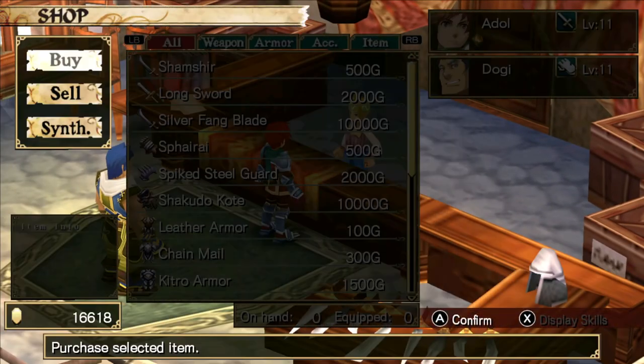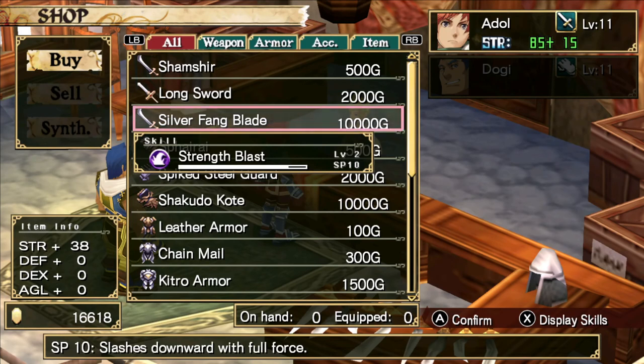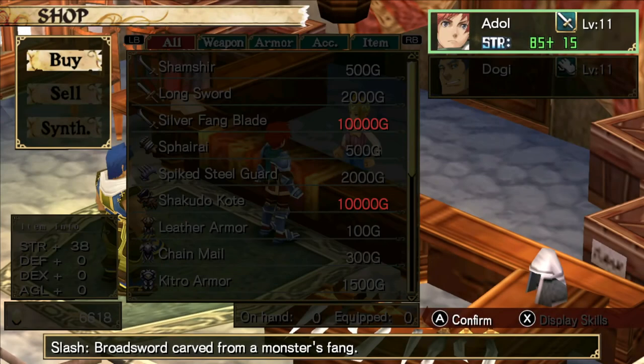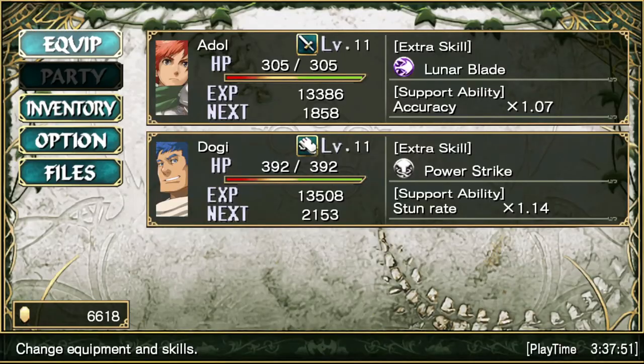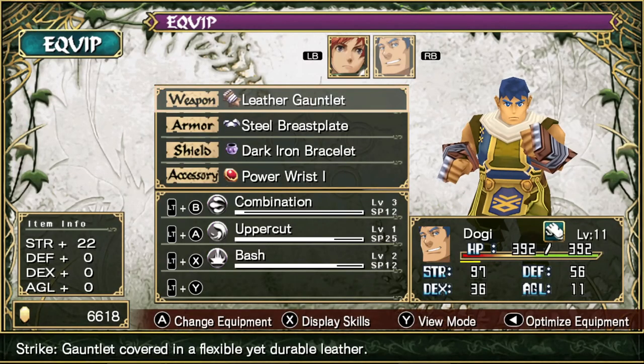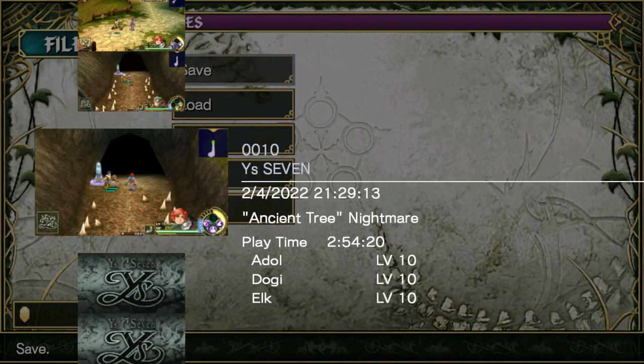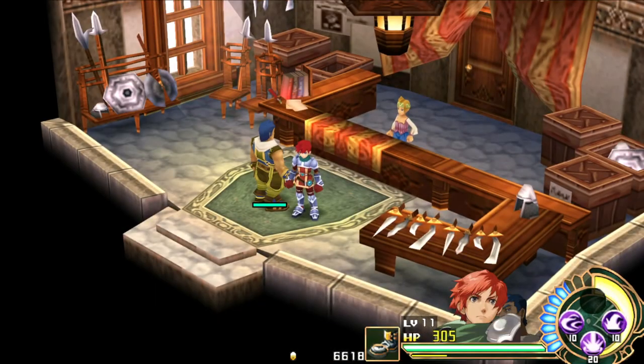Before we finish off this video, let's head into the weapon store. We can get a new weapon for Adol: the Silver Fang Blade. This one just teaches us Strength Blast, but it's 15 points of strength over his current weapon — pretty solid. We'll equip that, and take a look at our newly equipped adventurer with a whopping 100 strength — even stronger than Dogi at the moment, though obviously Dogi would pull ahead a bit if we got him a new weapon. I think this video has run long enough, especially with all the running around on my end. So we'll call it here. As always, I hope you enjoyed watching, and I hope to see you next time. We will commune with General Dreisen and see if he can't point us in the direction of the altar in Seagram. Have a good day, and goodbye.